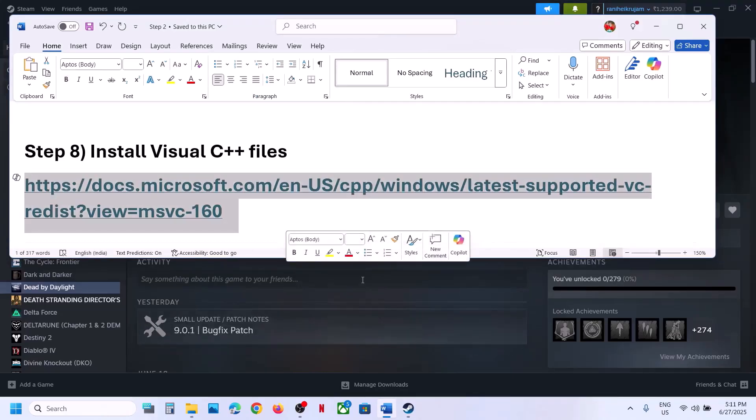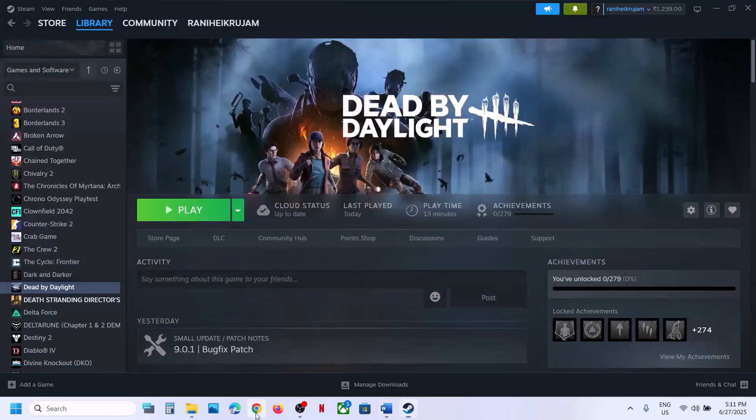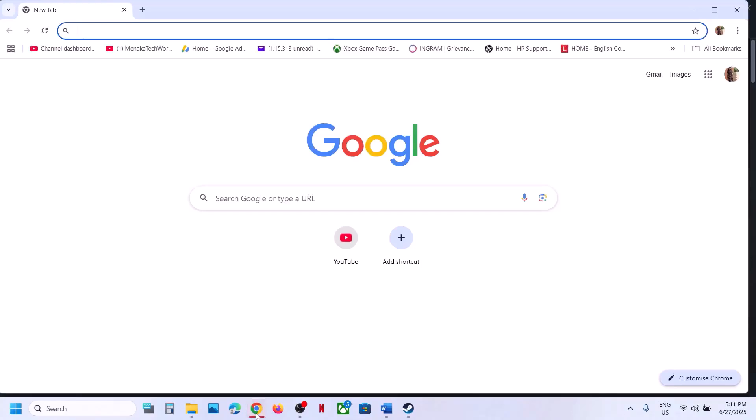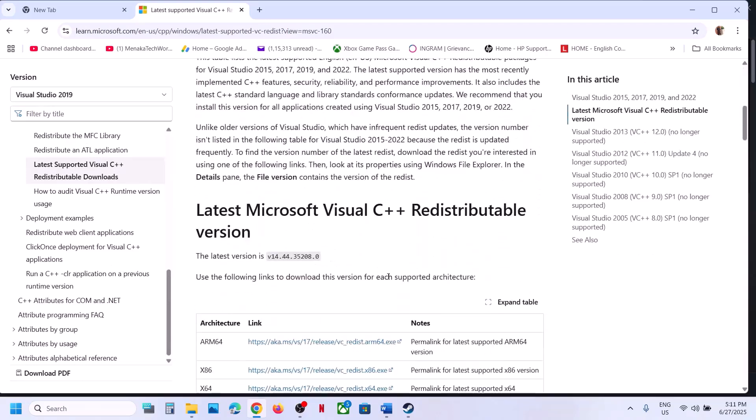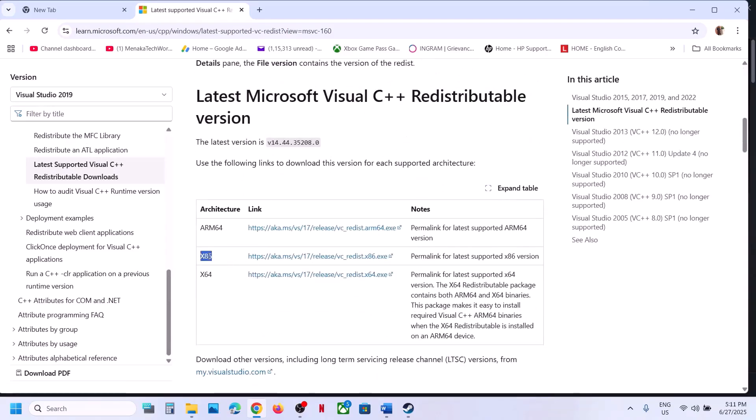Still not working? The next step is to install the Visual C++ files. Copy the link provided in the video description, open it in a browser — it will take you to the Microsoft website. Download the x86 and x64 Visual Studio files. Download the x86 first, then run the exe file.